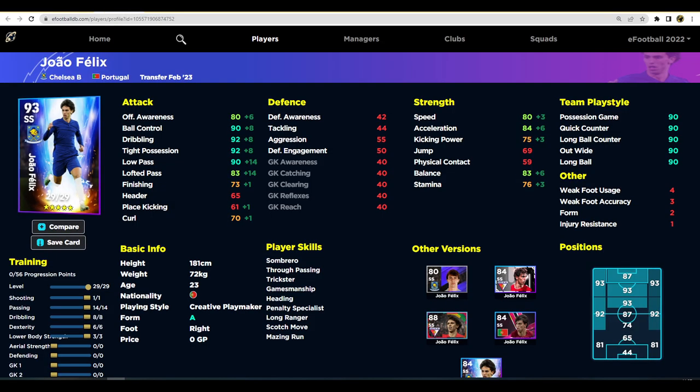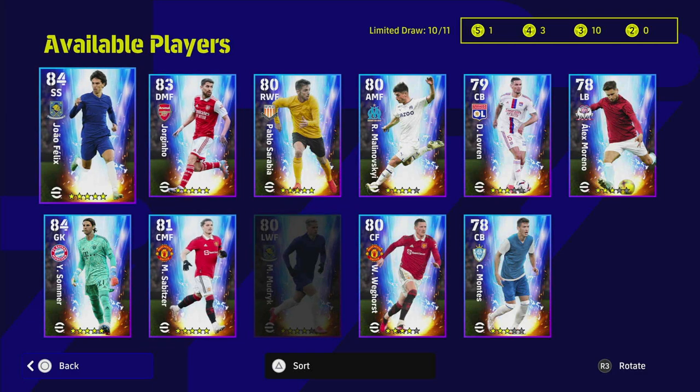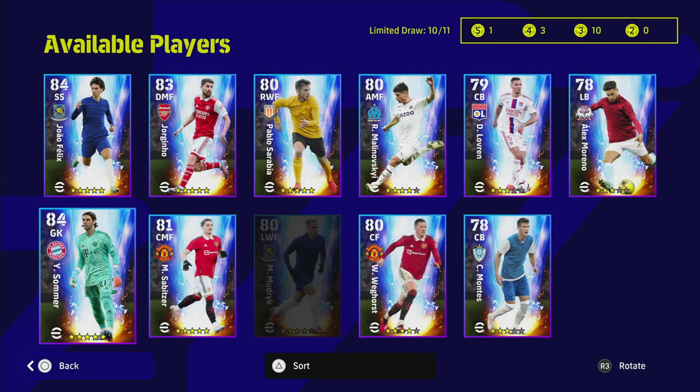That's it - there are a lot of players to look at. I'll probably get Felix; I already bought Mudryk and will be testing him out. The picks of the pack are: Sommer for early game, Felix or Jorginho for starting options, and then Weghorst or Mudryk as options off the bench. Mudryk as a super sub is game-changing - as a starting winger he's not the best but as a super sub he turns into a beast. The rest are interchangeable with players on the standard GP list. Don't forget to subscribe!